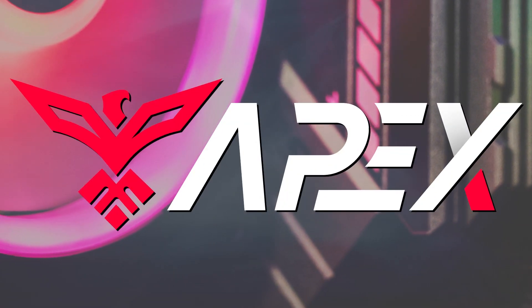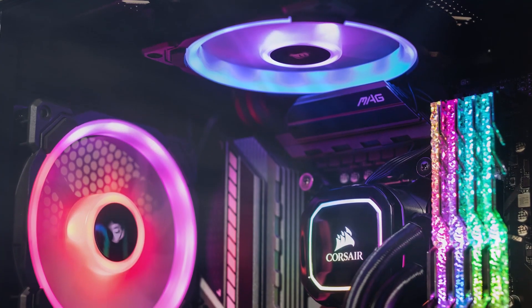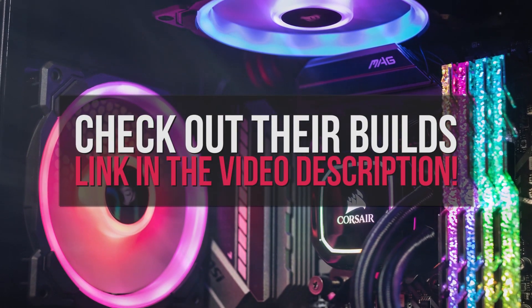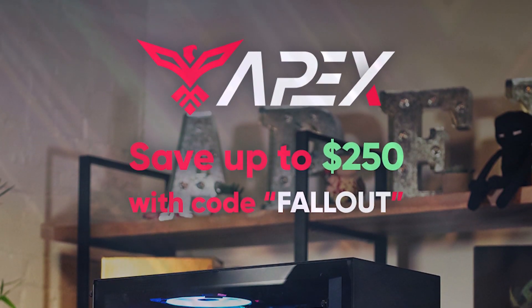Today's video is brought to you by Apex Gaming PCs. If you want to get an awesome high-performance gaming PC but you don't know where to start, don't even worry about it — Apex has got you completely covered. Hit the link down in the video description to check out their beautiful machines and remember to use discount code FALLOUT at checkout to receive up to $250 off your purchase.